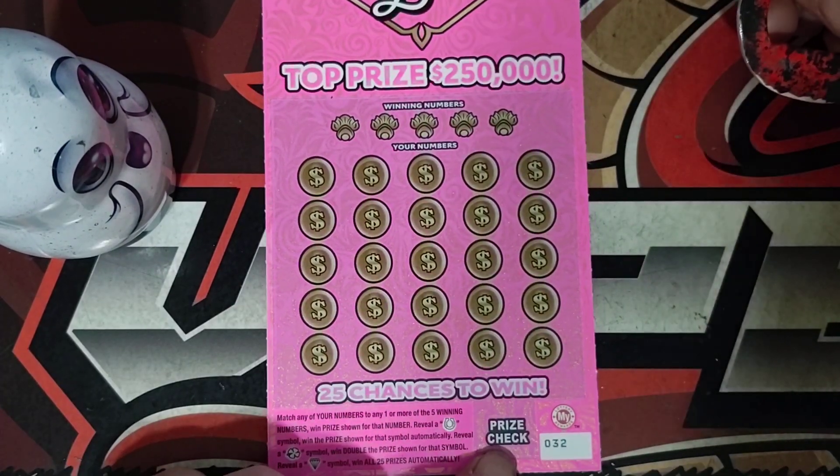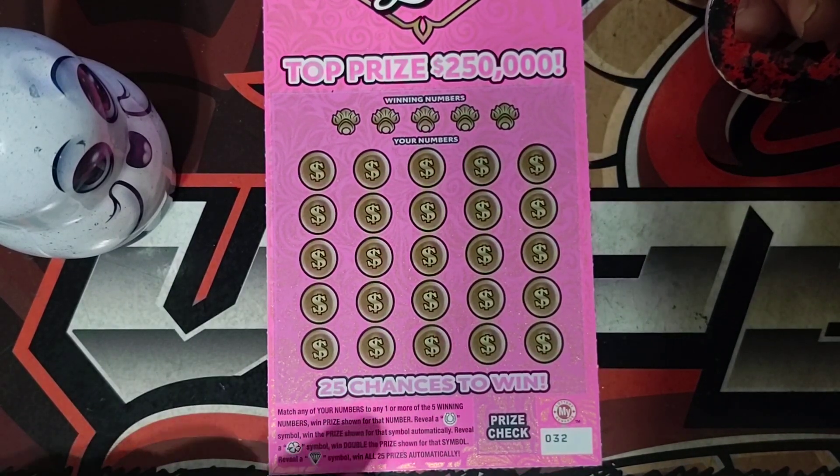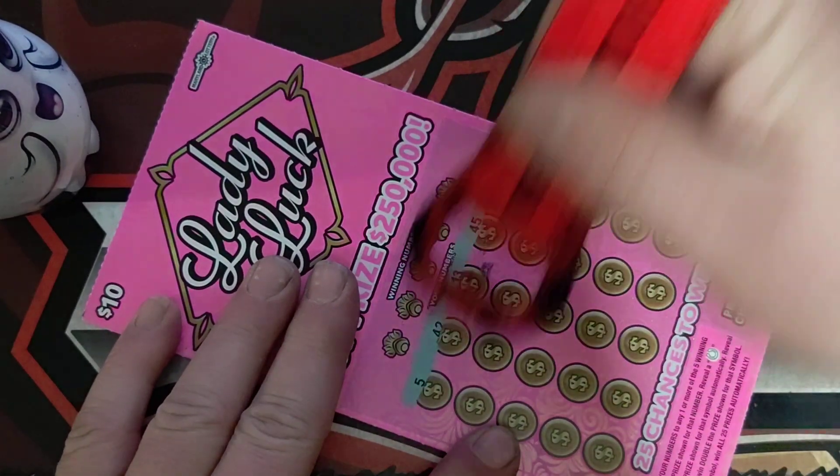All right, here we go. Ticket number 32, Lady Luck. Looking for the horseshoe, clover for double, and that diamond for a win-all. Let's see if we can find a symbol, and then we'll see if we can find a match.